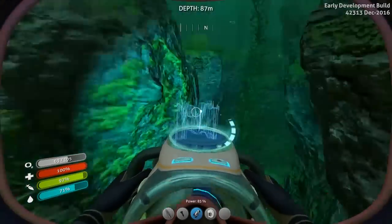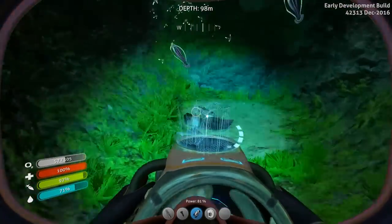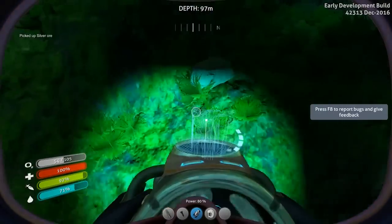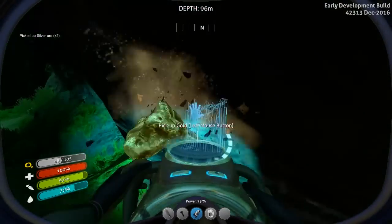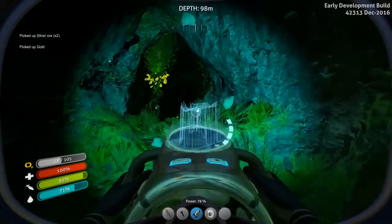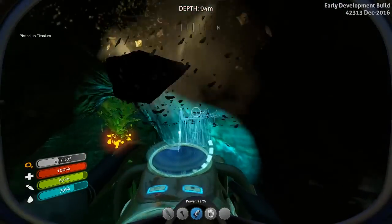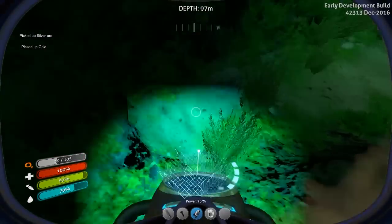Oh, that's limestone. We don't want limestone. This seems reasonable. There's some silver. Well, we already have enough — that's a good sign. I think there's some oxygen in here that I can grab too. So as long as I stay pretty close to the center of this, I think we'll be fine.